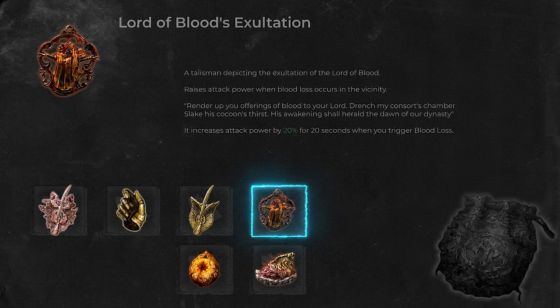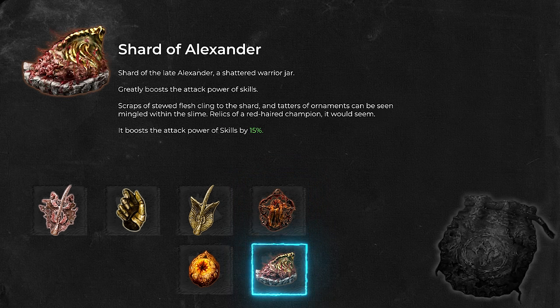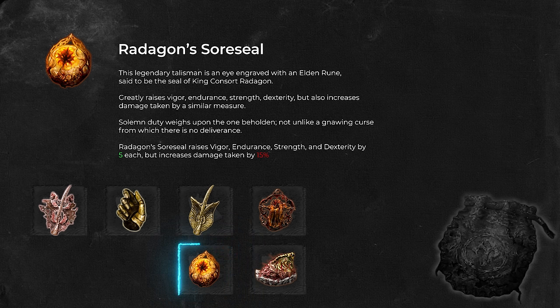We are also using Lord of Blood's Exaltation Talisman, which increases attack power by 20% for 20 seconds when you trigger Blood Loss. Shard of Alexander improves weapon skills like Double Slash by 15%. Up until obtaining the Shard of Alexander, use Radagon's Soreseal which adds plus 5 to Vigor, Endurance, Strength, and Dexterity. There are other viable options, but these were the ones I felt were essential for this build.